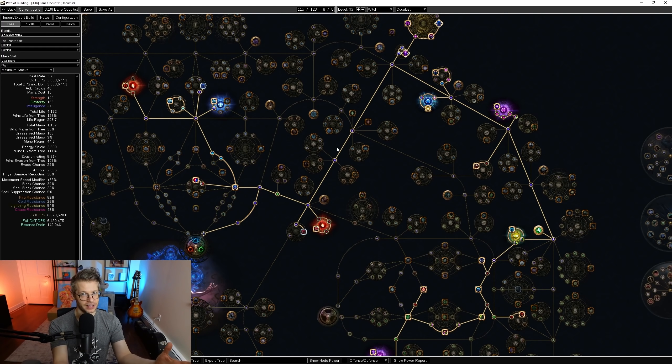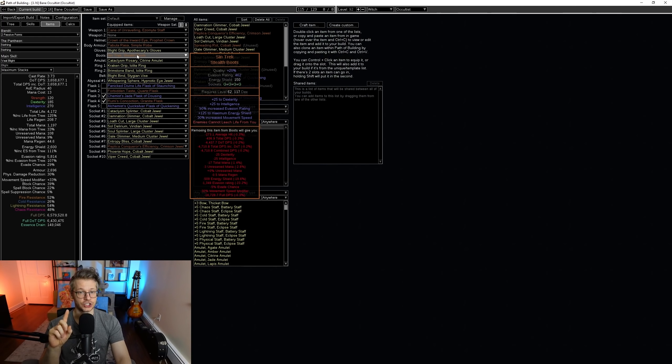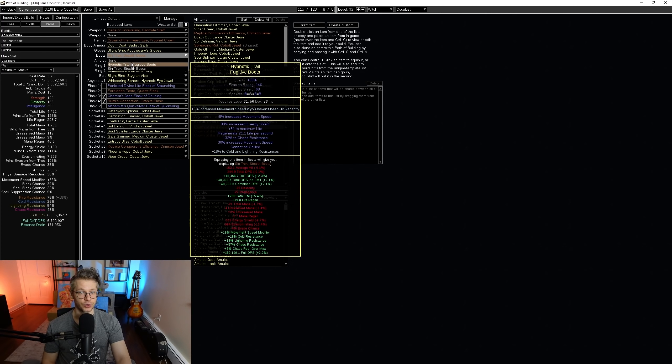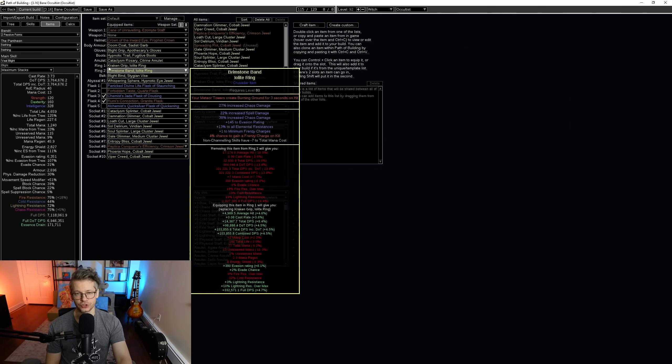We're going for the same itemization as before, but I changed the base type of a couple of things. For the body armor, I changed it to a Sadist Garb, and for the boots I changed them to Fugitive Boots, because we are now a hybrid Evasion Energy Shield build. We have Ghost Shrouds, so we actually want to push up our Evasion rating a little bit. These are tiny little changes because of a line in Ghost Shrouds we'll get to in a second.